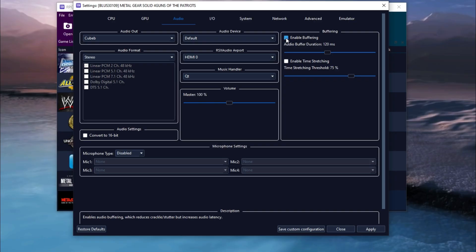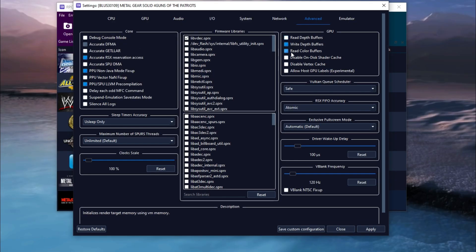Format is on stereo, enable buffering and set it to 120ms. Moving on to advanced settings: on GPU, enable write depth buffers and read color buffers. Go to firmware libraries and make sure to enable libredec.sprsx, accurate RSX reservation access, PPU non-Java mode fix up, and SPU LLVM pre-compilation. Set sleep timer accuracy to new sleep only, max number of threads to unlimited, RSX accuracy on atomic, and driver wake-up delay to 100ns. Finally, set blank frequency to 120Hz. The last two settings can be changed if you are facing problems, so tweak them a little to get the best performance.